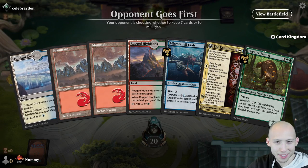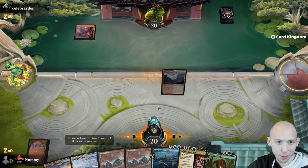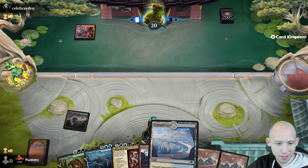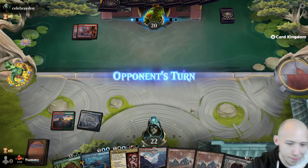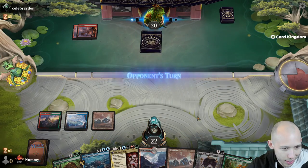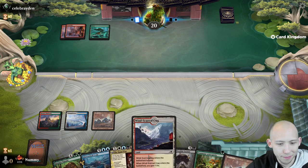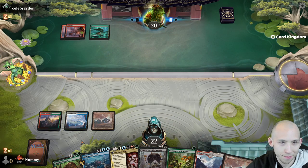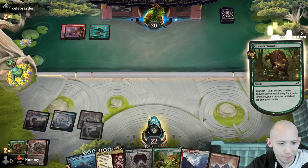We were at 30 life at one point or something, but our board state wasn't very good. For the longest time we had like a 4/4 versus five teeny creatures. No sandbagging this time - no holding back, making the correct play. We gotta play the war if we can. It's in our hand and we actually have quite a few of our colors already. We're on the draw with a hand that does absolutely nothing, but we have a lot of removal we can draw. Lead with a green land since we have so many green two-drops.